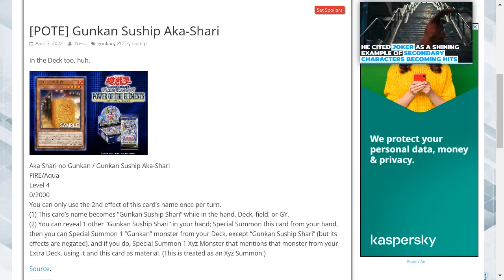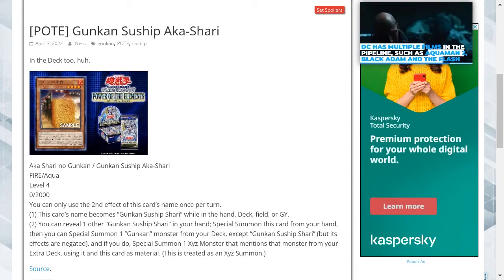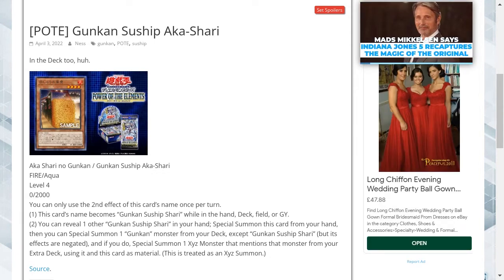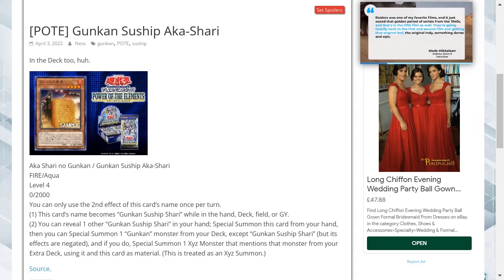You can only use the second effect of this card's name once per turn. This card's name becomes Gunkan Suship Shari while in the hand, deck, field, or graveyard. You can reveal one other Gunkan Suship Shari in your hand to special summon this card from your hand. Then you can special summon one Gunkan monster from your deck, except Gunkan Suship Shari, but its effects are negated.